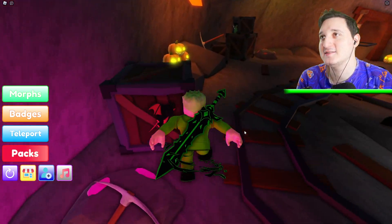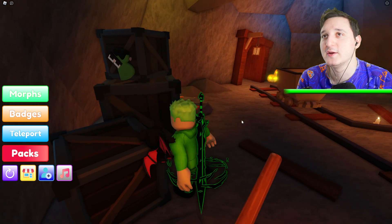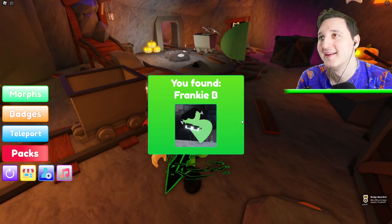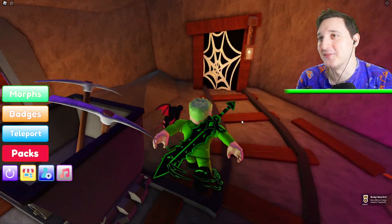What is all of this? This is so weird. We got a letter here — who are you? You are D? It's Frankie B! We got Frankie B. Okay, that's at least something.